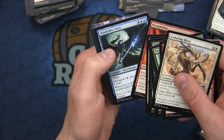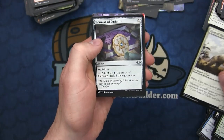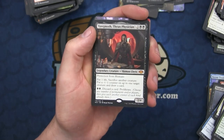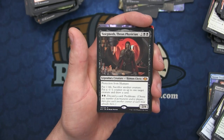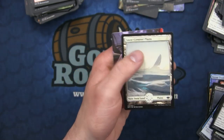We have the King of the Pride, the Talisman of Curiosity, the Dismantling Blow, and Yawgmoth, Thran Physician - another mythic! I think this will be a pretty popular Commander. It's going into a lot of other Commander decks because it has the ability to discard a card to proliferate, so +1/+1 counter-based decks are going to want this card. I think it'll be highly sought after - a pretty good mythic.